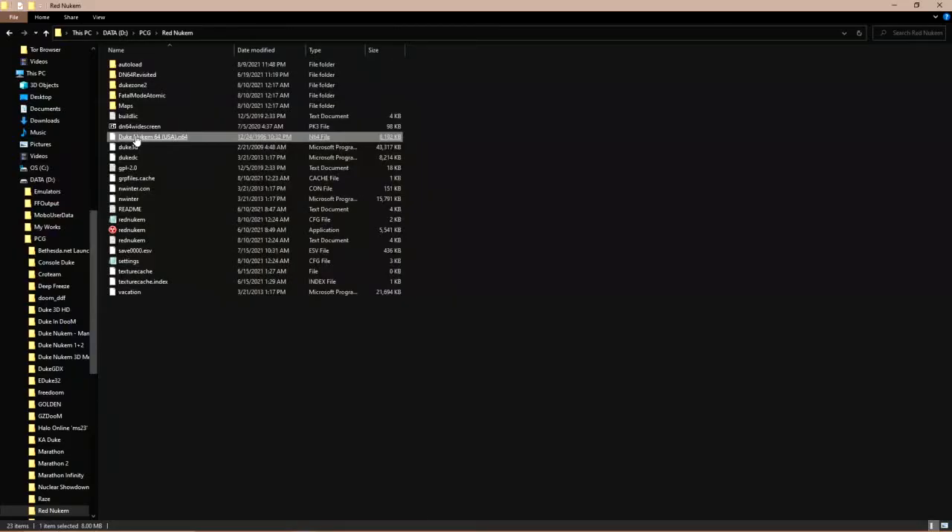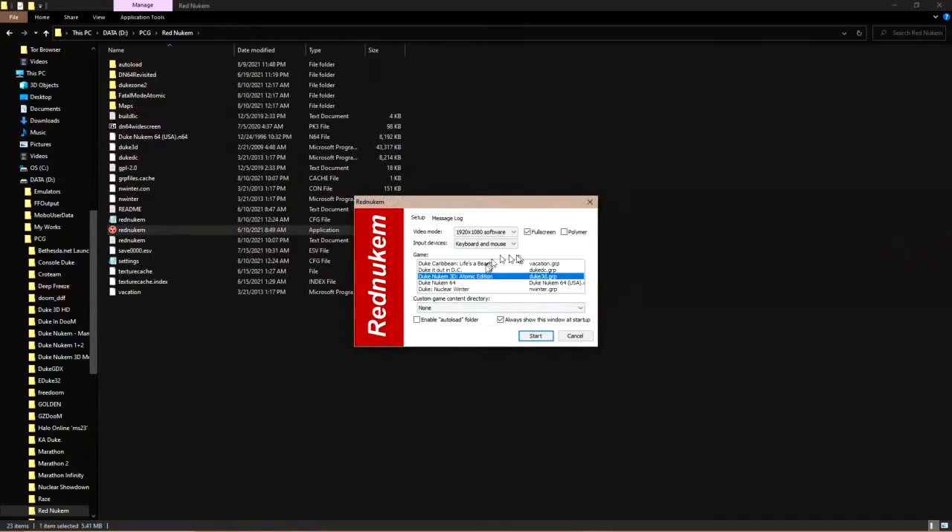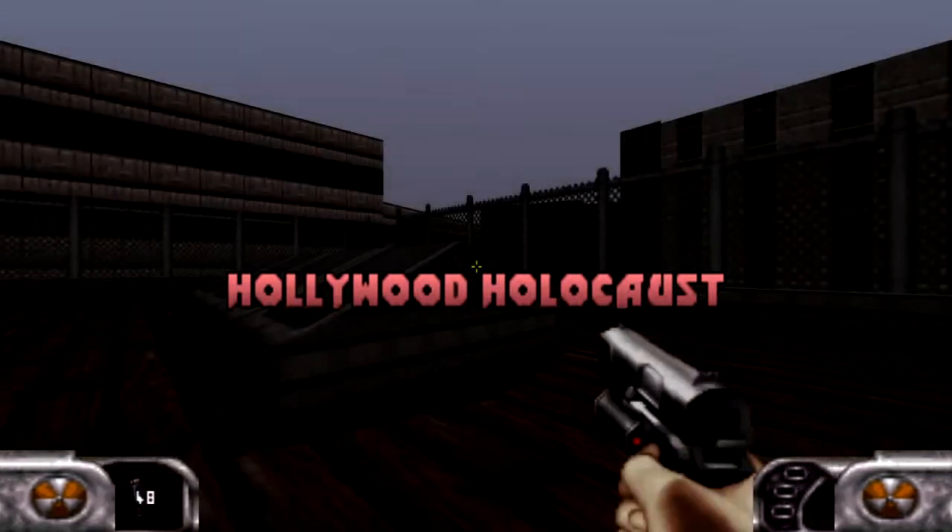You just need your ROM file inside your Red Nukem folder, along with your Duke 3D Atomic Edition GRP file. Then run Red Nukem, select Duke 64 in the startup window, click Start, and there you go — you are playing Duke Nukem 64 on your PC, without having to mess with emulators.